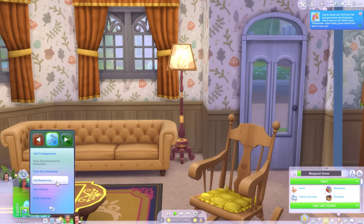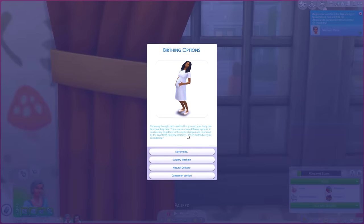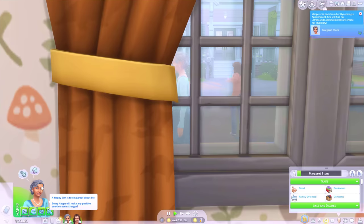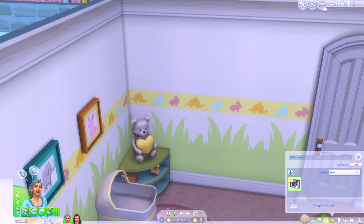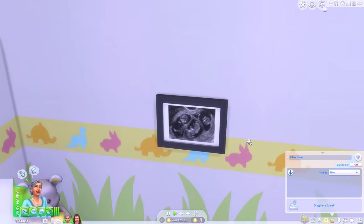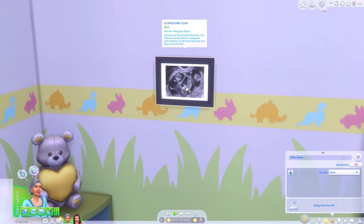And then when she comes back, she can call the obstetrician to arrange her birthing options. So we're going to go for natural delivery — yes, this is what we would like. Natural delivery, please. Margaret can handle it — she's a tough cookie, even if it is triplets. We'll put our little scan picture on the wall. That has nothing to do with the birthing mod — this is actually an old mod, it's Little Miss Sam's ultrasound mod.